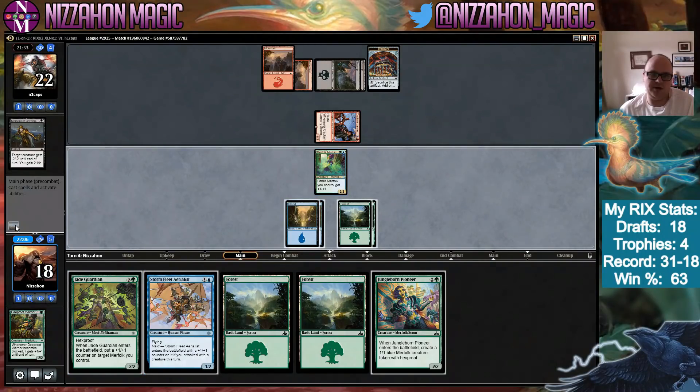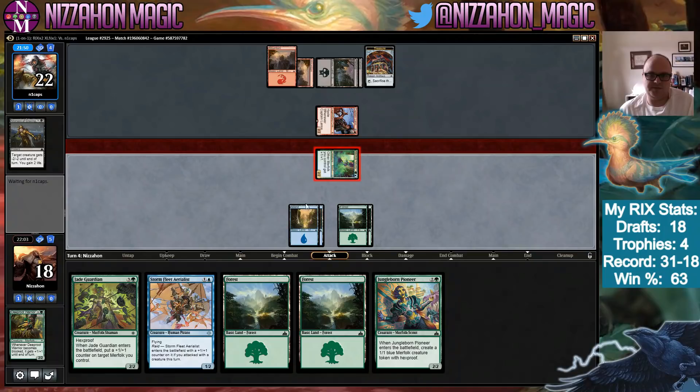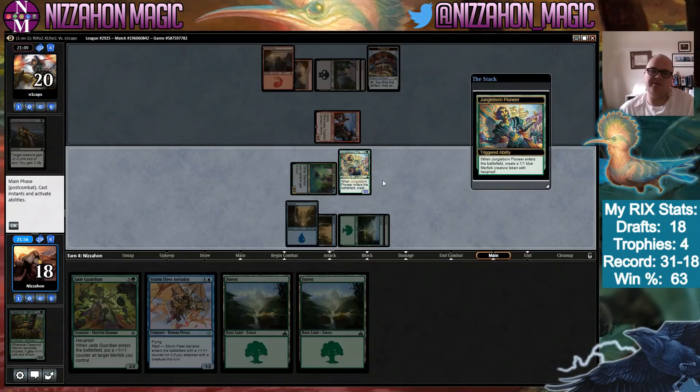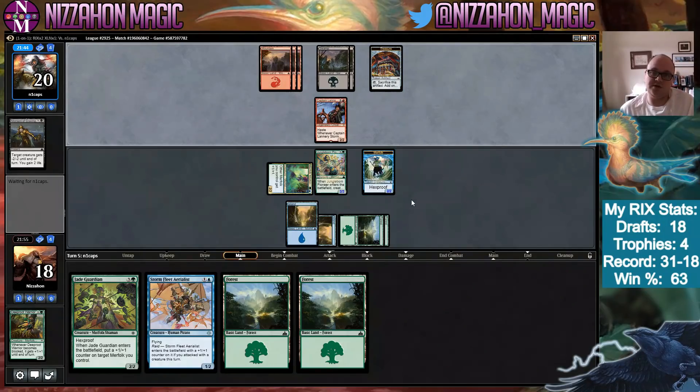I think we attack with the Mistbinder and then play Jungle Born Pioneer. We can leave one blue up — we have Dive Down. That 3/3 and a 2/2 token — the token can just block and kill it now, though it will give them one more Treasure. It's tempting to keep the hexproof token because we have so many ways to pump it, one of which we have in hand. We also have another hexproof card in hand anyway.